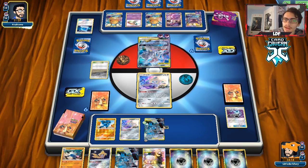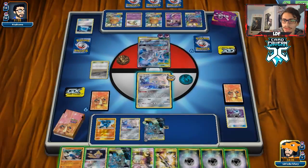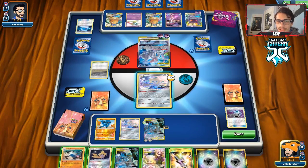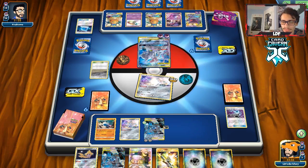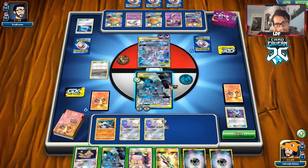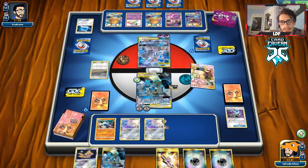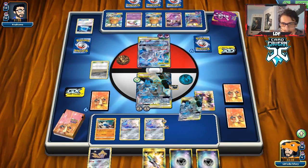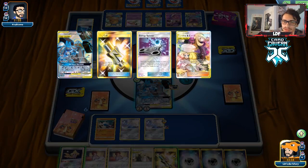They can't take a knockout this turn, which is good — they can hit us for 30 damage. We draw a Tag Call, which can get us a Malalanna. We find the Escape Board — nice. We go for Cynthia and get back Bill. We play Bill but didn't find a Stadium, getting more supporters instead. We'll just Full Metal Wall them and hope for the best. We're tanking so much that maybe if we play really smart, we could stall them completely out of the game since they're not doing as much damage.